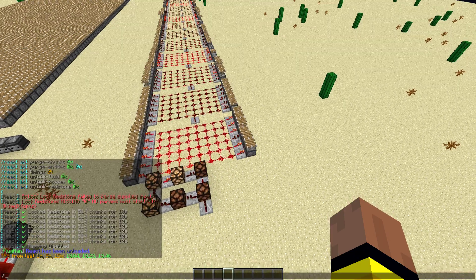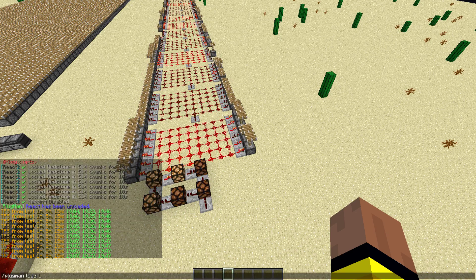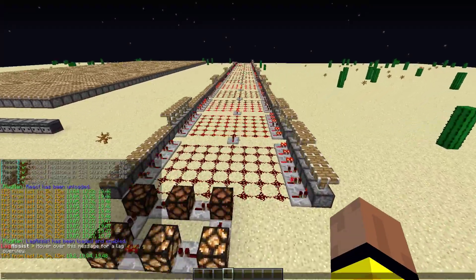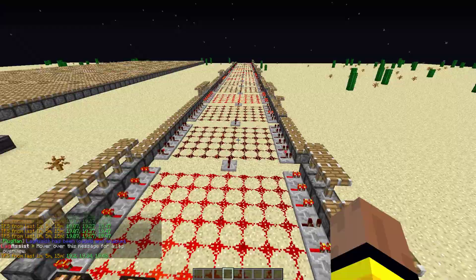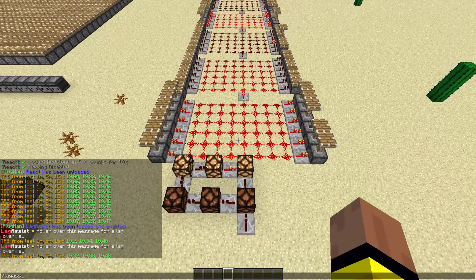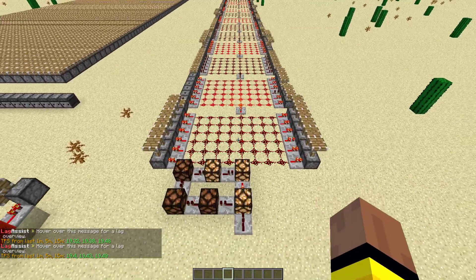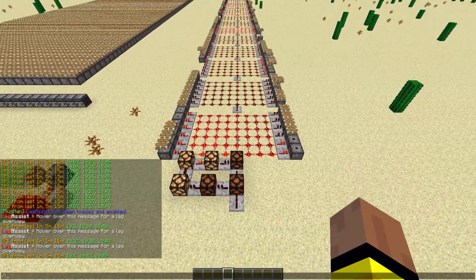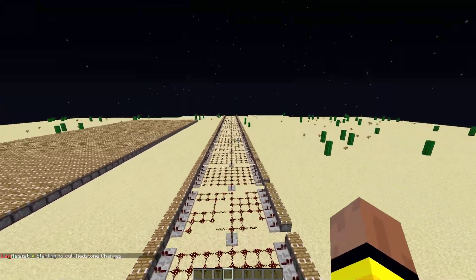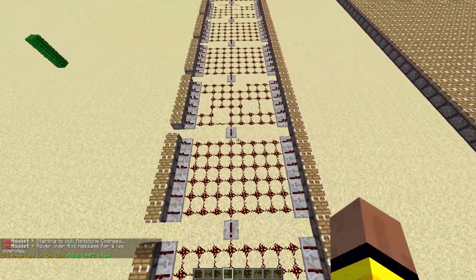I'll load Legassist with PlugMan. Legassist is now enabled. Let's see what the TPS are — it's at 20, though that's probably not settled yet, so let's wait a little bit. Now let's start running actions: we throttle the redstone and TPS is back to 20.